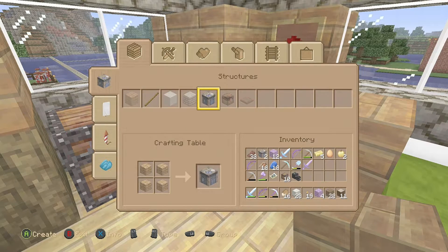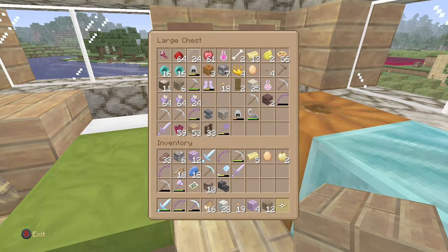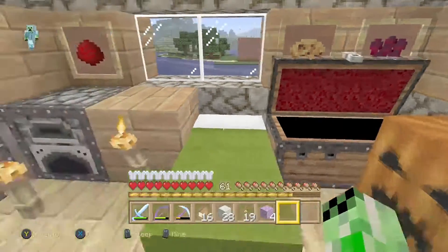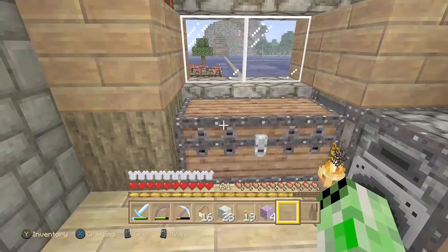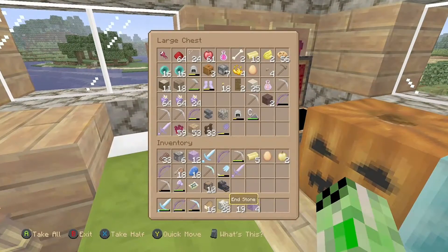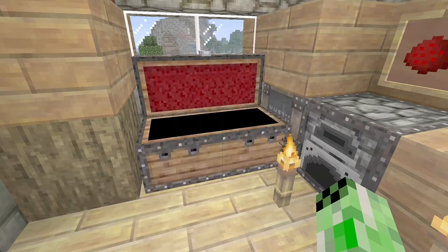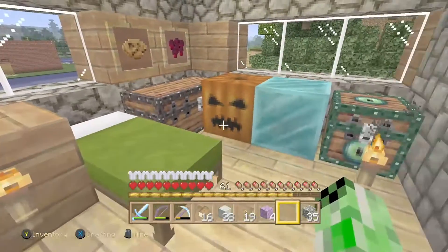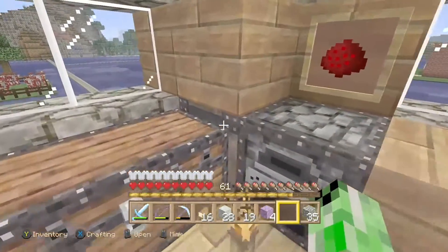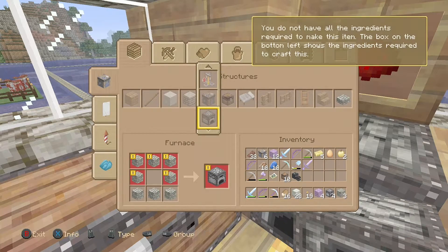Okay, let's go make some. I'll put that in there — there we go. The last thing we need is some furnaces. Do I have any cobblestone? Oh yes, I've got 35 in there. We'll be able to make a few of those as well. Yes, I do have a crafting table — I'll be able to make a few furnaces as well. Yeah, that'll do.